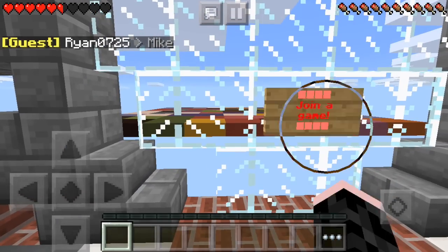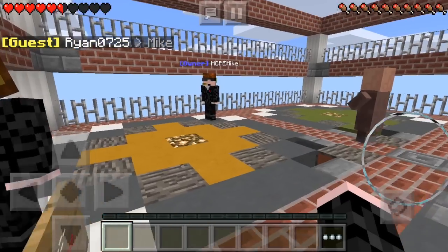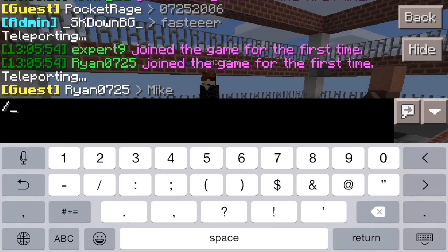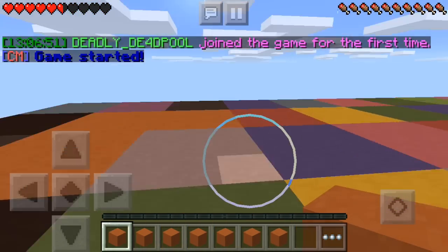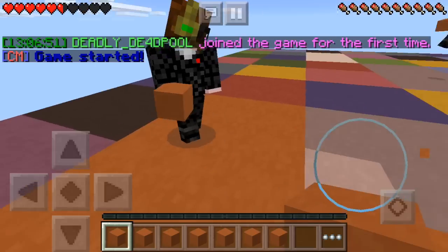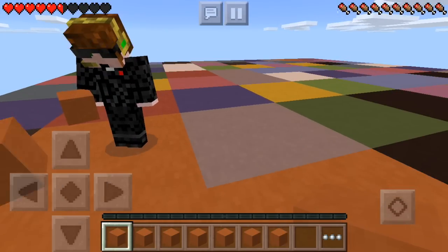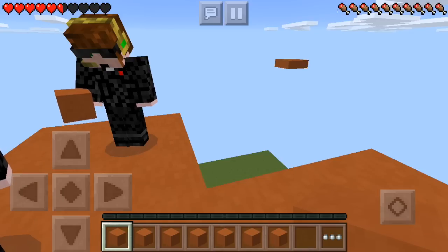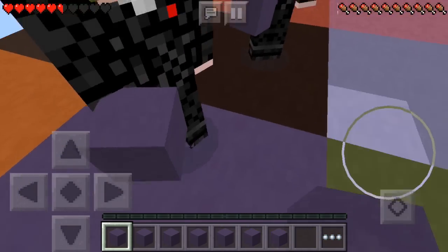I don't know why there's a villager here. We're going to join the game by selecting this option right over here — that isn't working. Use command /cm join arena. Basically if you guys don't know how to play this game, you have to find the color that you are holding and stand on it, because in a couple seconds the rest of the blocks will disappear.